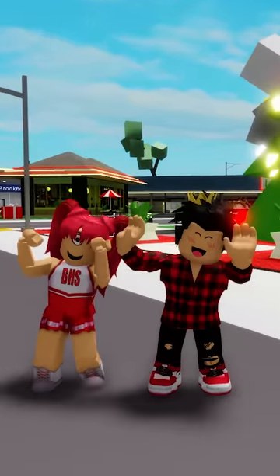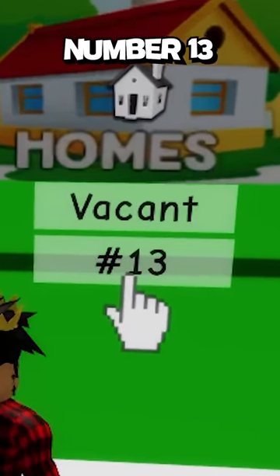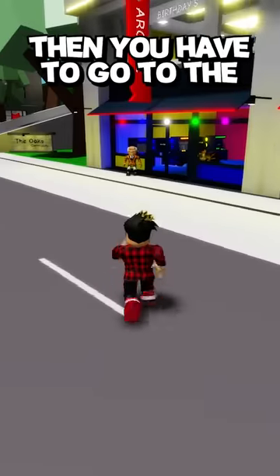First, you will need a friend. Now go to house number 13 and buy any house here. Then you have to go to the arcade.